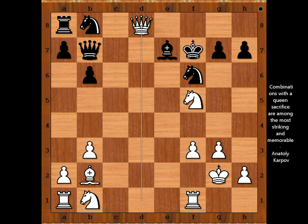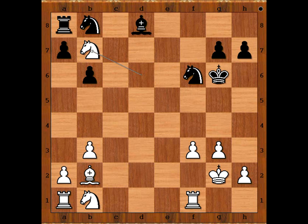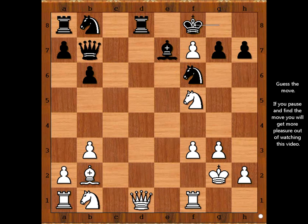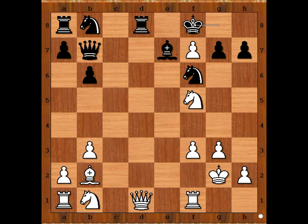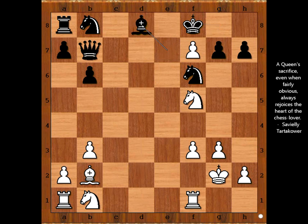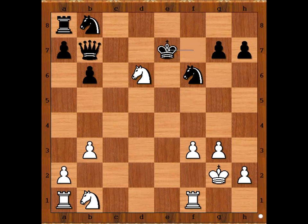Black resigned in view of the continuation: bishop takes queen, and then knight to d6 check. After say king to g6, knight takes on b7. And what about king to f8 instead of king takes pawn? How would white continue? Then again queen takes on d8, bishop takes queen, bishop to a3 check, bishop to e7, bishop takes bishop, king takes pawn on f7, knight to d6 check, king takes bishop, knight takes on b7 — again winning for white.